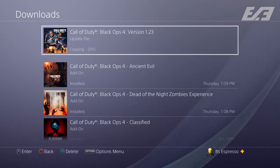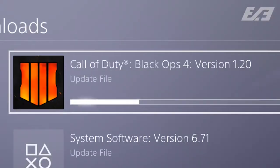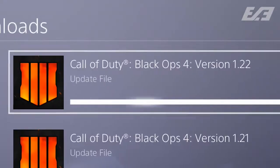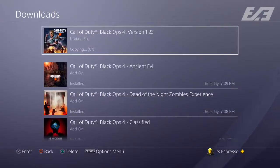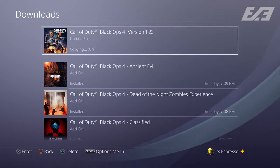1.20 was Apocalypse Z's title update, 1.21 shortly thereafter fixed some bugs, and last week's Survivors launch was update 1.22 for PS4 and Xbox One. To have another one so quickly isn't something that normally happens, even though recently we've had a couple in a short period of time.